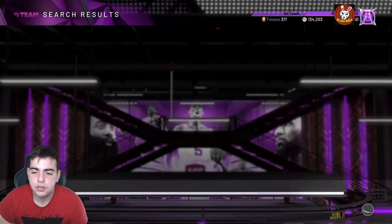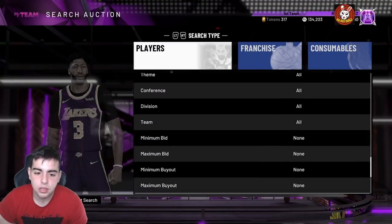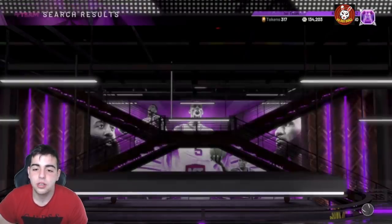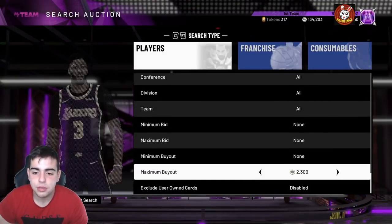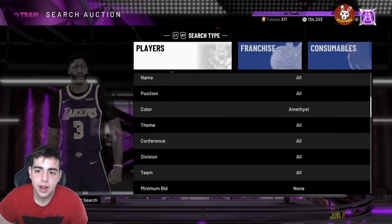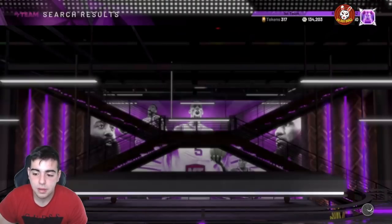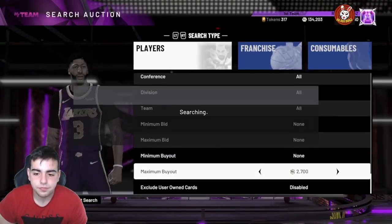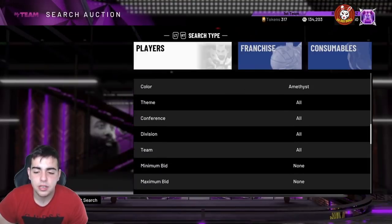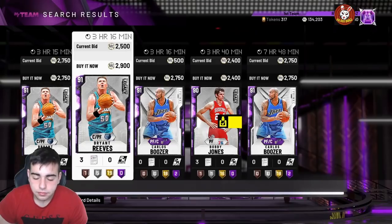Another filter — this one is low-key money if you only have like 10K. It's the Amethyst filter. This is good for stocking up on cards — you pick up a ton of cards at a low price, invest, wait a couple days, then sell. I pretty much do this all the time to make a lot of my MT. Right now the market is slow, but today is actually a really good day to sell your investments since the market is really high.